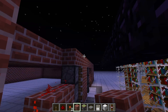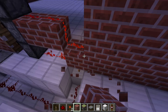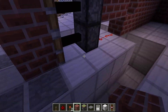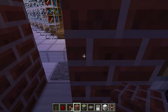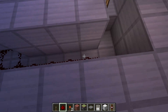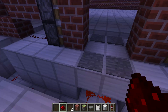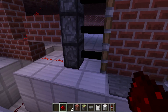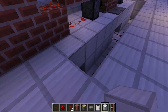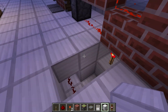Last time we were just making this piston doorway, and I made it to where it will open. Not on this side, apparently, because the redstone is not connected yet. Now it will work. So now we just need to cover all of this up.